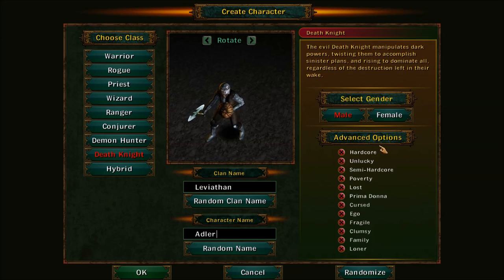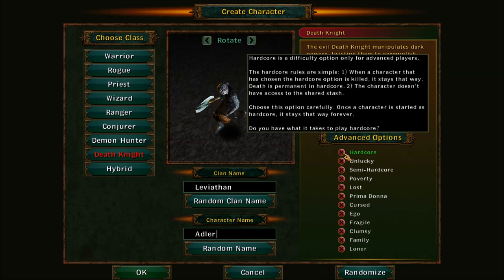Over here we have special advanced options — Hardcore options. You die, you die for good. It stays that way; death is permanent. The character also does not have access to a shared stash.